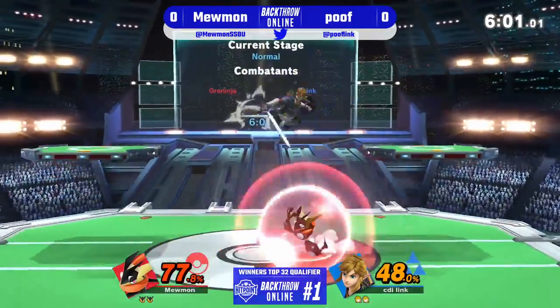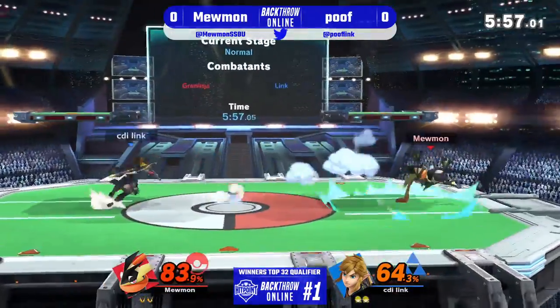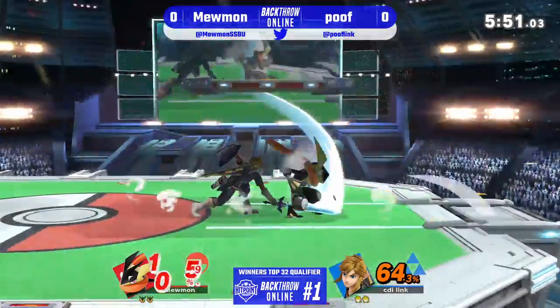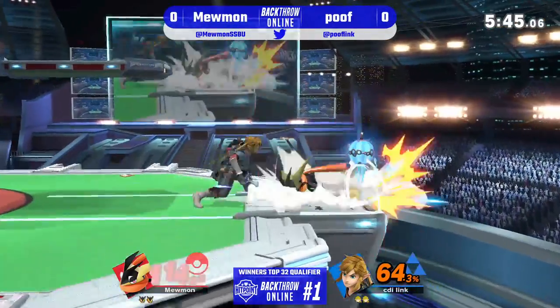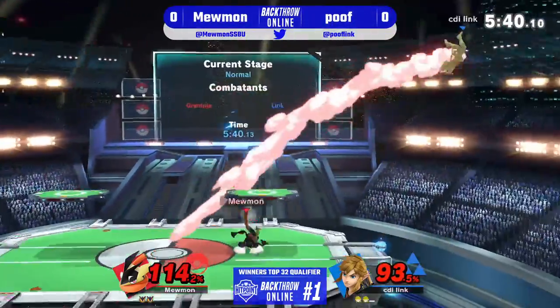They're both just trading back and forth — one person gets a two-hit combo and then the other person reverses it into their own combo. Poof falling out of that Greninja up smash — little inconsistent move there. Didn't want to extend, but Poof just throwing everything at him offstage trying to find the stock.